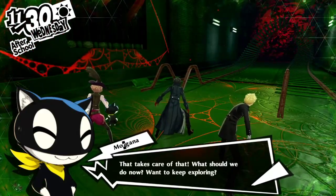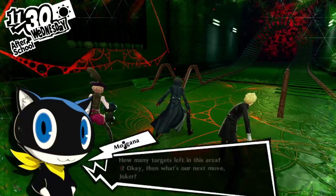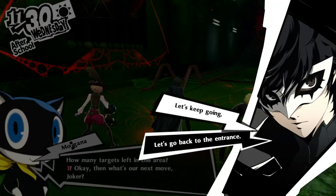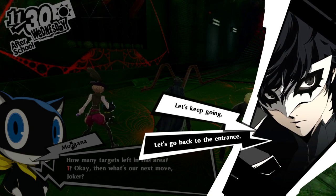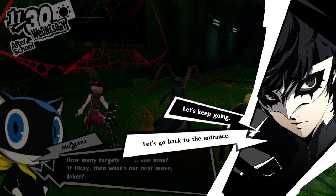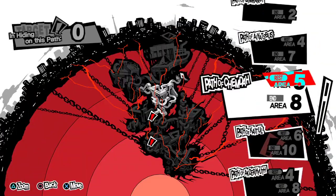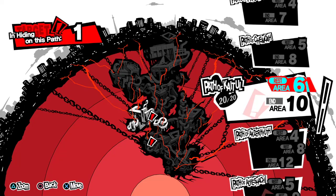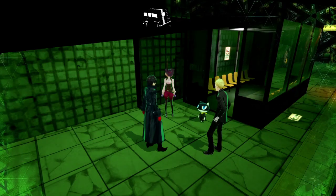Suda seems to have had a change of heart - I'll go talk to EY later. Hip hip hooray, that takes care of that! What should we do now - wanna keep exploring? One more in this area. Let's go back to the entrance - let's see if I can just teleport to the middle and see what Morgana says. There is one more in this area and then it could be somewhere in the middle.